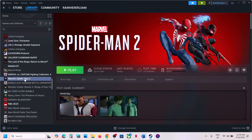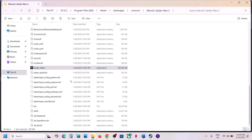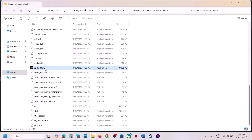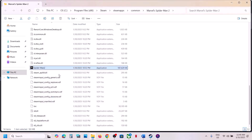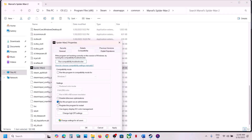Next step: run the game as an administrator. In Steam, right-click the game, select Manage, then Browse Local Files. Find the game exe file, right-click it, select Properties, go to the Compatibility tab, and check 'Run this program as an administrator.' Click Apply, then OK, and launch the game. If that doesn't work, also try setting compatibility mode to Windows 8 or Windows 7, or check 'Disable full screen optimizations,' each time clicking Apply and OK.